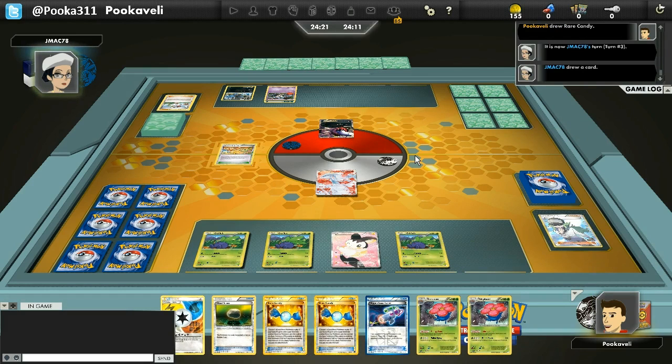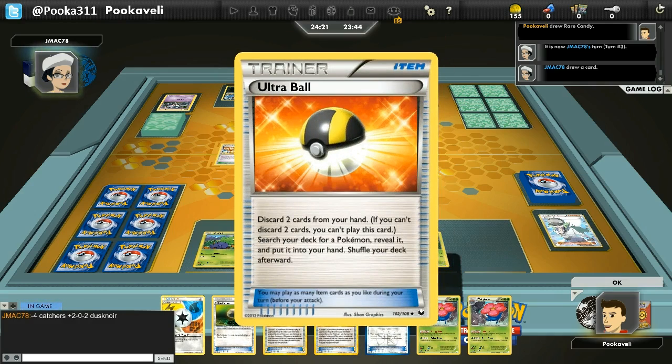I'm just going to start off my first turn. I could have played some cards there, but wherever I attach those cards doesn't really give me any benefit. A Hypnotoxic Laser could be useful in the future depending on what happens — I may need to try to poison him. I don't want to attach the Float Stone prematurely because he could play a Tool Scrapper, so I just use Tropical Beach and draw two extra cards.